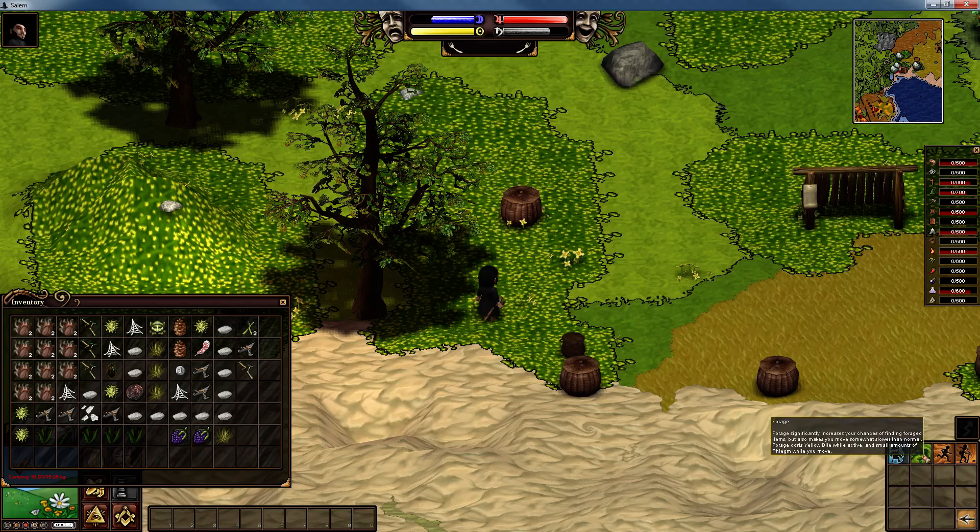The second skill we unlocked was forage. I don't use this skill either because your yellow bile and small amounts of your phlegm - your blue bar - continually drain. There's too much risk at such a low humour level of getting knocked out. I believe you will be knocked out if one of these gets to zero. Forage significantly increases your chances of finding foraged items but makes you move somewhat slower, and costs yellow bile while active and small amounts of phlegm while you move.